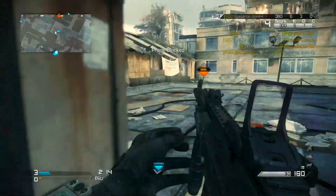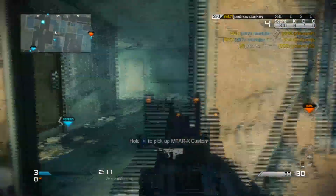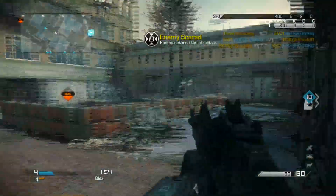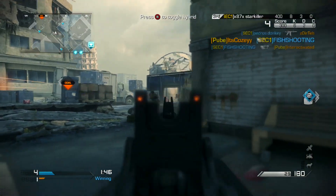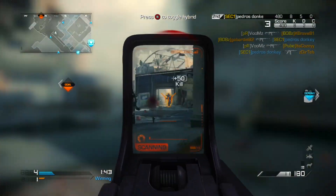Ready Up is one of the most important perks in this class and is there to help defend against close range encounters when you need to aim in quickly. Sleight of Hand is just as important and is needed for reloading quicker so that you can get back into action and be prepared to fire as quick as possible.